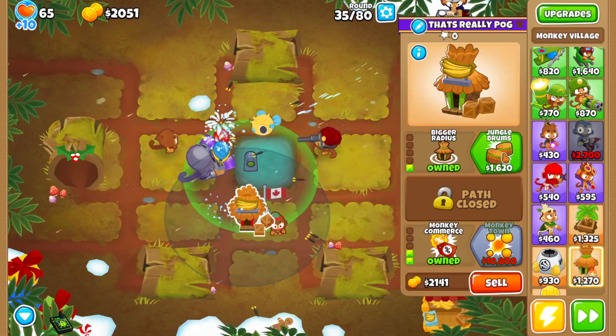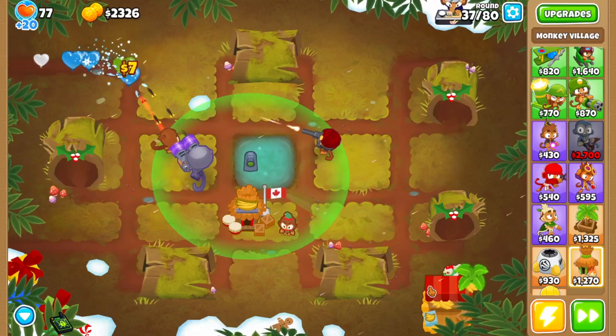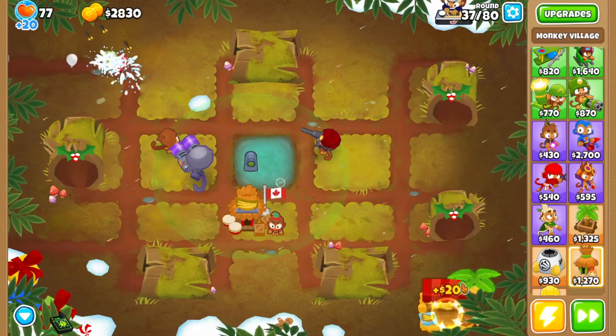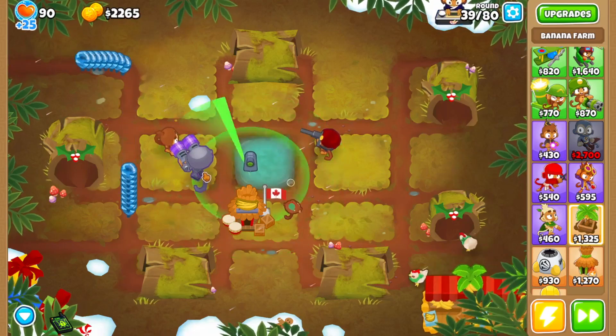I think it might be worth selling Ben eventually, because if he stuns a MOAB, that means even fewer attacks you can get. But for now I'm going to keep farming with the 0-3-0. If I'm not going for damage, you can also do the bottom crosspath. Yeah, that is correct — it doesn't really matter, you can totally buy this.